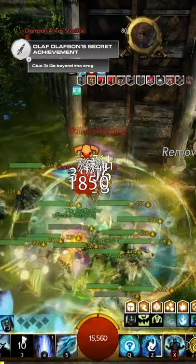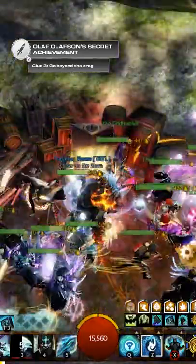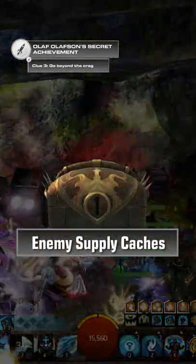Clue 3 — Go Beyond the Crag. After defeating one of the 10 enemy cache keepers, or seizing Wolf's Crossing, you can access enemy supply caches that you can loot.